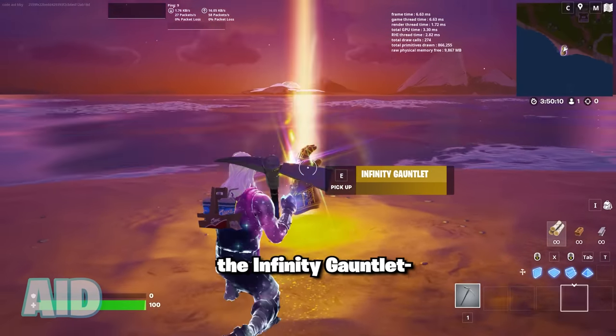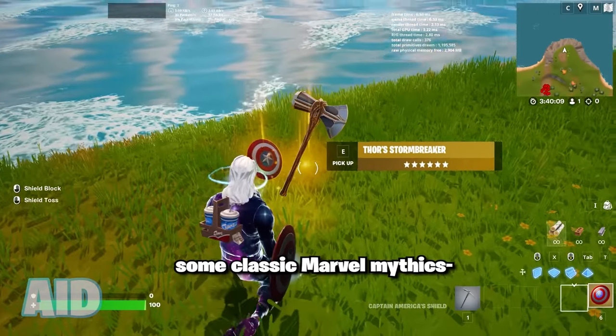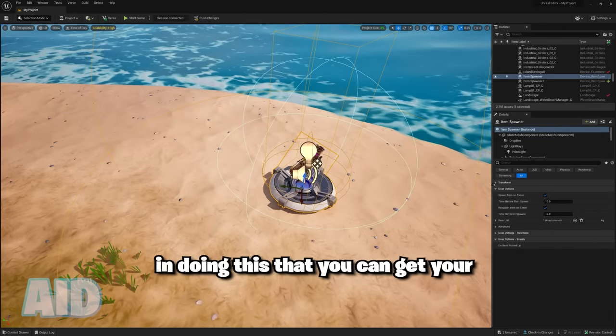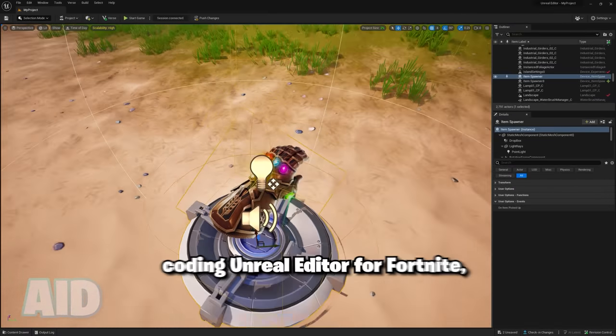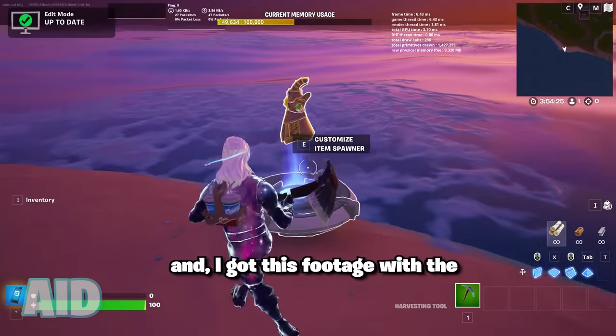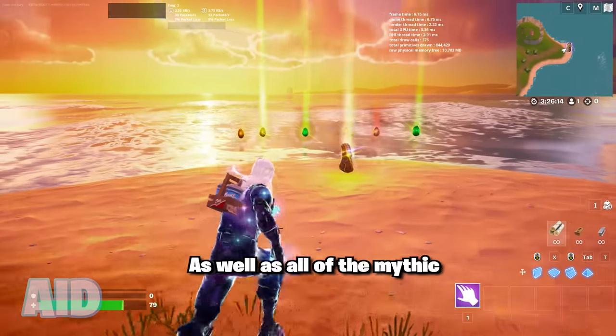Epic accidentally brought back the Infinity Gauntlet. As you guys likely saw in my earlier video, Epic brought back some of the classic Marvel mythics, but there's actually a way you can get your hands on the Infinity Gauntlet in Chapter 4 by simply coding in Unreal Editor for Fortnite. I got this footage with the help of a leaker, so here's some gameplay of the Infinity Gauntlet as well as all of the mythic Infinity Stones.